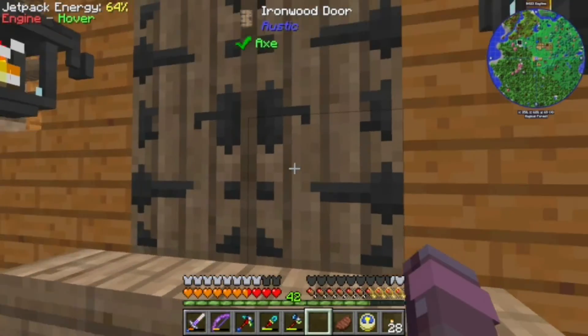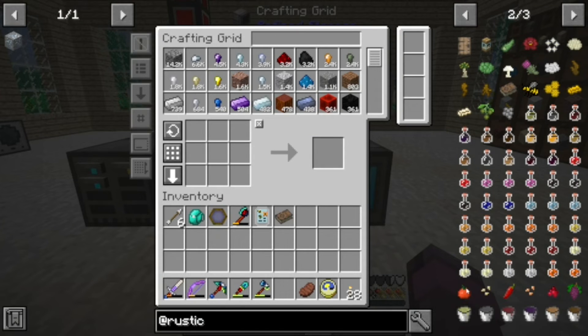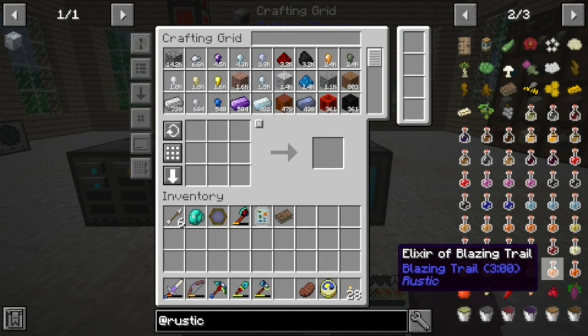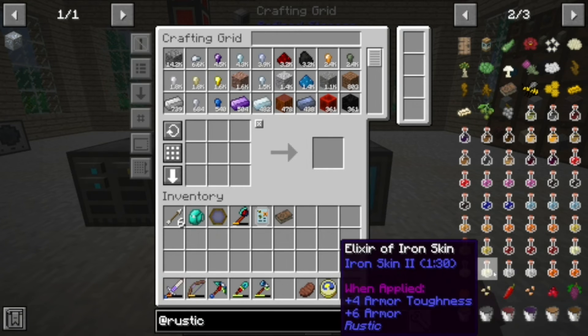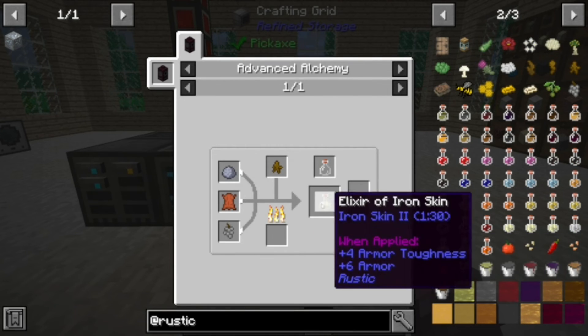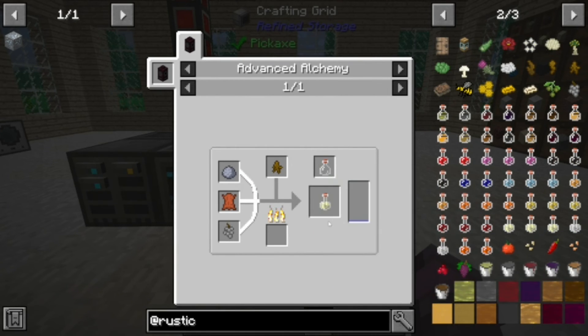And these doors look incredible. Now there are two potions — I don't know what this blazing trail does, so maybe I'll look into that. But the elixir of feather slow fall, and this iron skin? Four armor toughness and six armor for 90 seconds — that's serious. We want that.